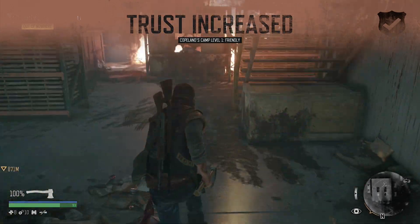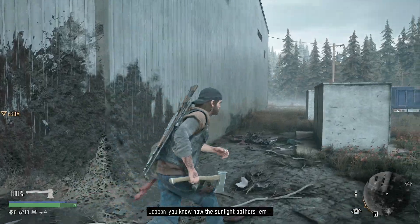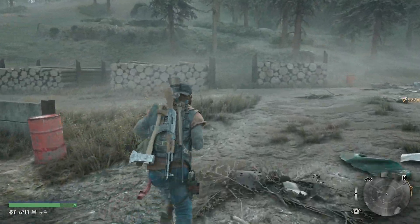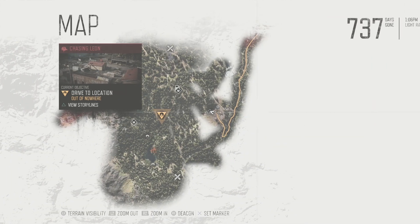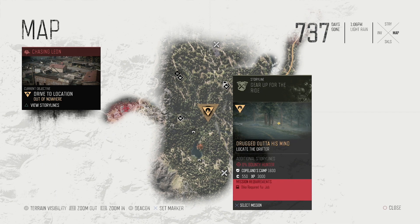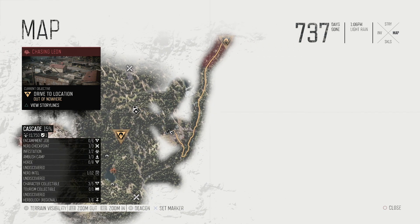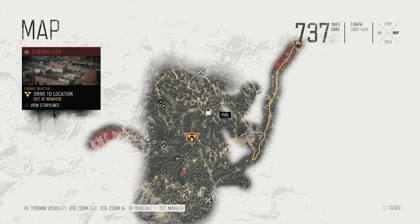Looser says it's done — cleared those nests, should be less freaks on the mountain from now on. Wanted to clear them while it was still light out since sunlight bothers the freakers. I might go back to Boozer, refuel, get some more ammo. We've also got two missions available: chasing Leon and another one. I might do the Leon one, but first I'll resupply.